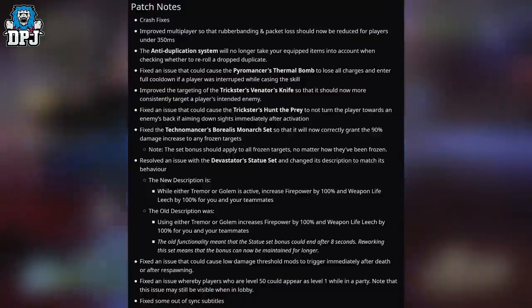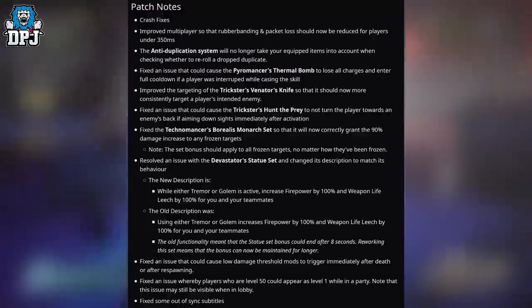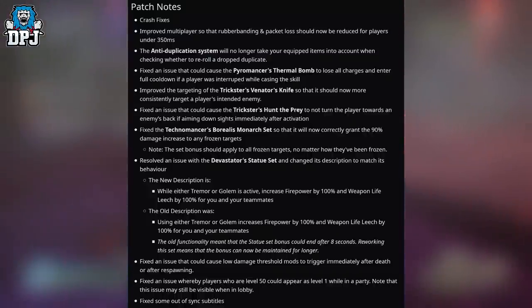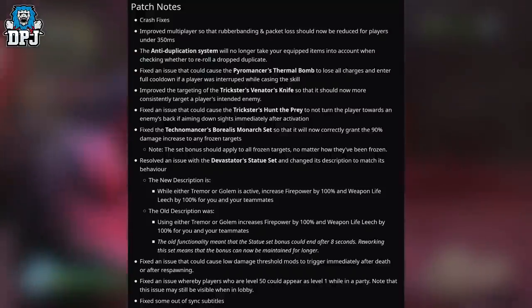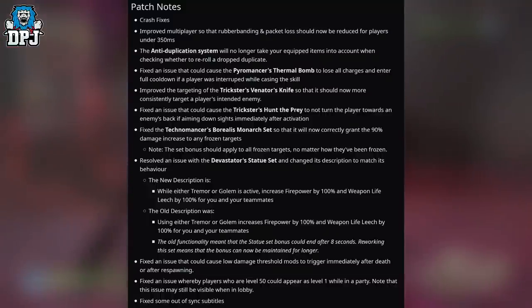The new description is: while either Tremor or Golem is active, increased firepower by 100% and weapon life leech by 100% for you and your teammates. The old functionality meant the Statue set bonus could end after 8 seconds, but reworking this set means the bonus can now be maintained for longer. Also fixed an issue that could cause low damage threshold mods to trigger immediately after death or after respawning.